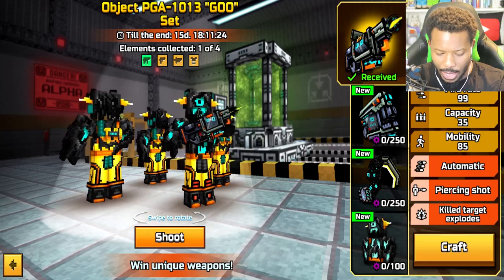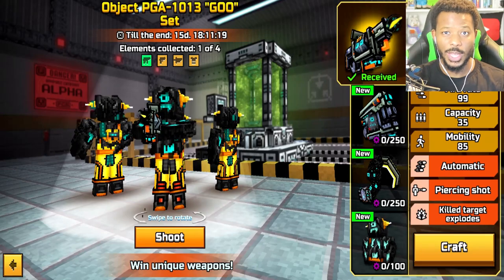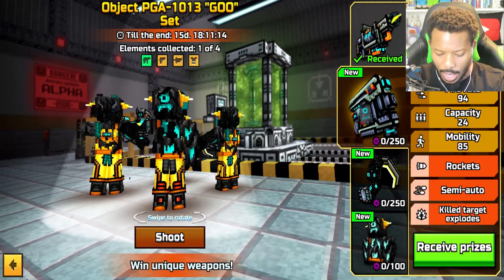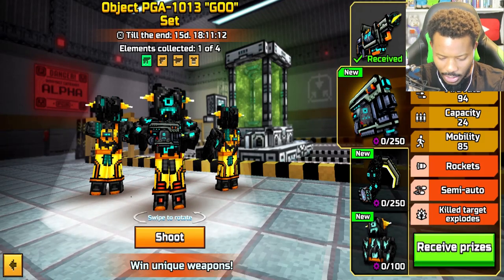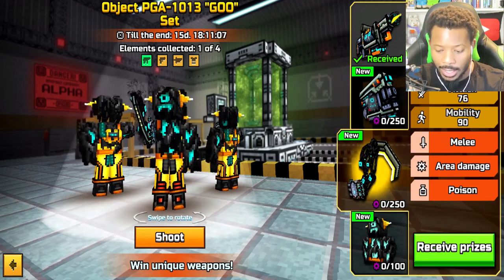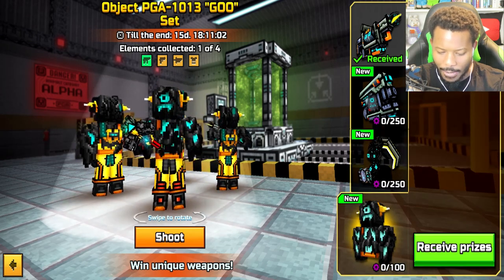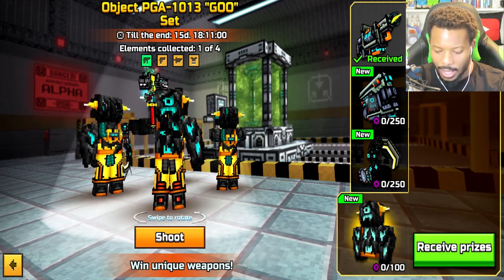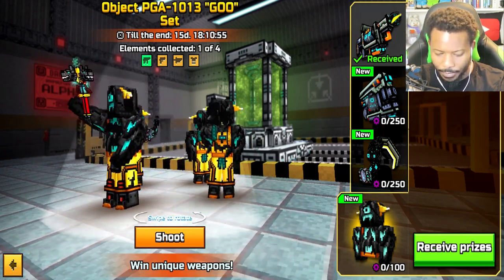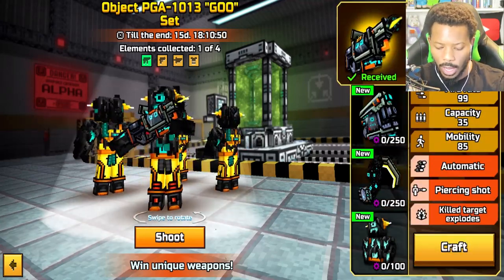So we got some new weapons, we also got a new character here as well. Oh my goodness, the Goo Substance Rifle, which we have and which we will be checking out today. We also have the Goo Substance Pistol — I really love the way this sounds, and the character looks awesome. We also have the Goo Substance Scythe, that's going to be good. And then we also have the Object PGA 1013 Goo. I will be actually showcasing all these weapons as well.